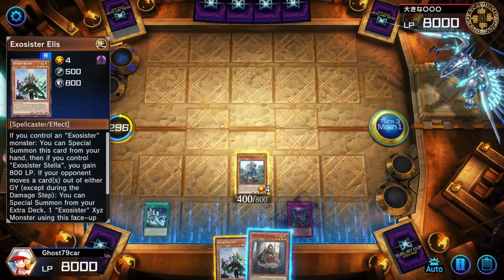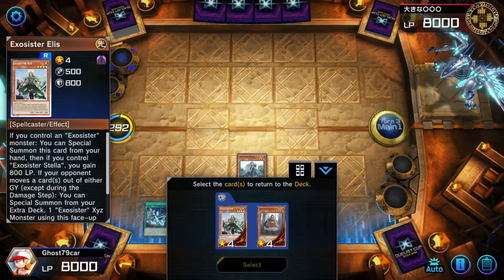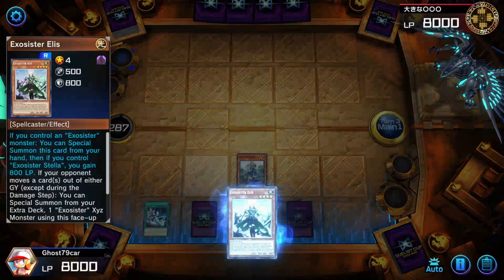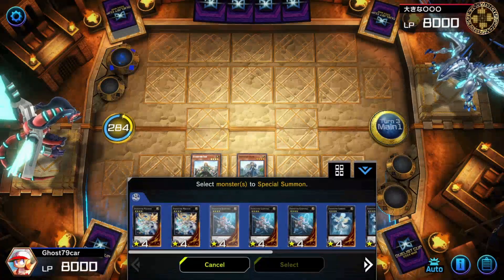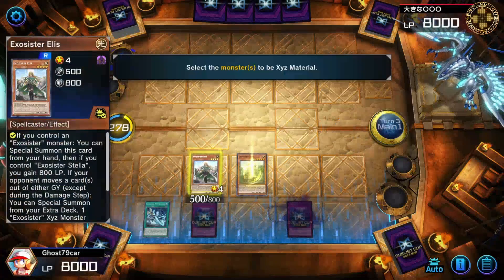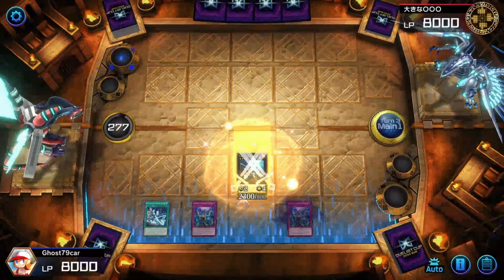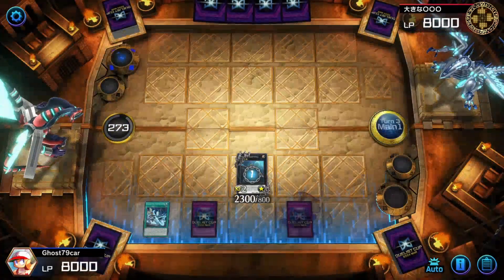I'm going to keep Stella in my hand. Activating Irene, getting rid of Stella — got my second end perm. Activating Ellis' ability, summon her, then special summon. By the way, all these card names I cannot say correctly — that's my bad. I don't have Ash Blossom on my side, so what I'm going to do is call out Ash Blossom so the opponent can't activate it.